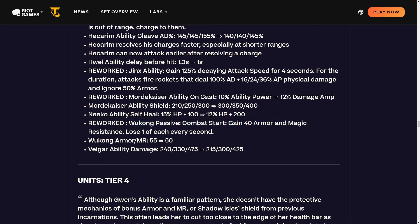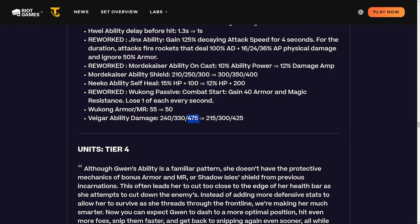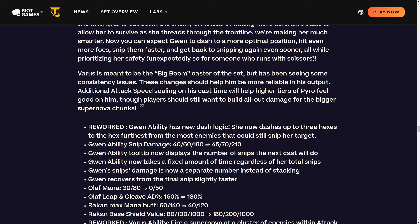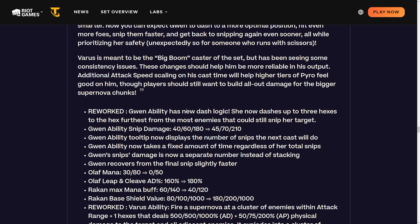Vagar's ability damage is being nerfed at one-star, two-star, and three-star. Vagar was good but I'm not sure he was that good. Combined with the four-cost buffs from rolling odds changes, we'll see how it plays out.